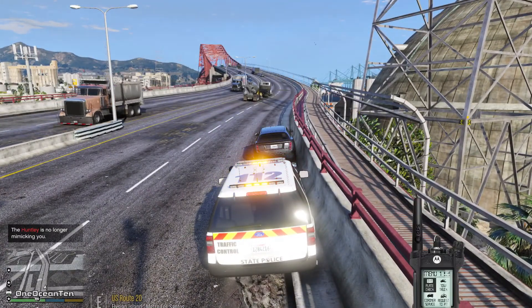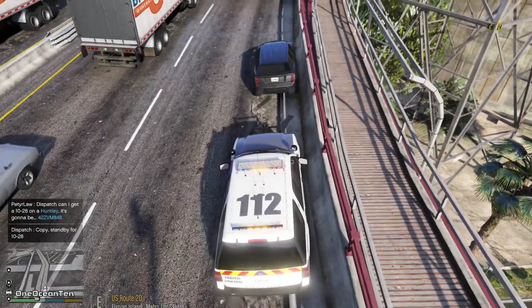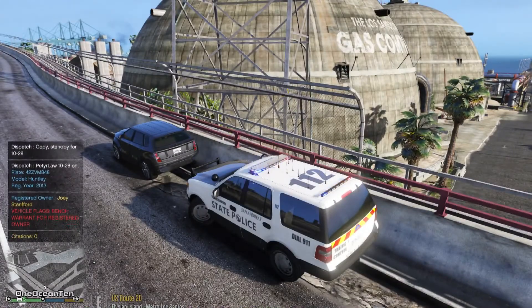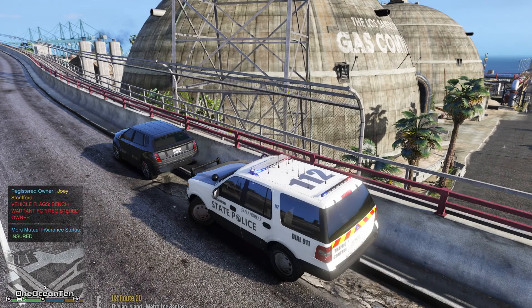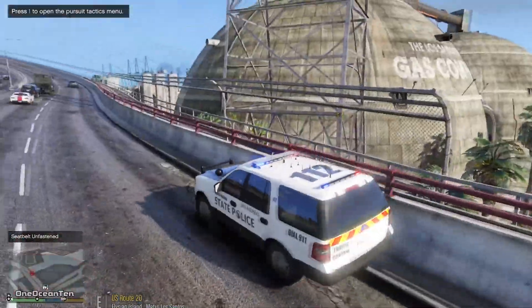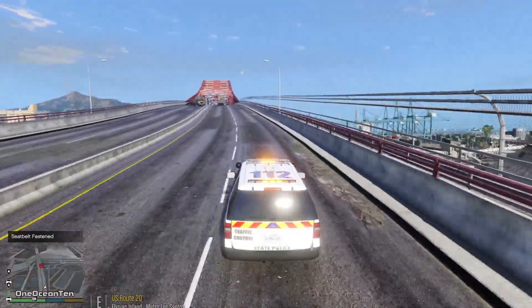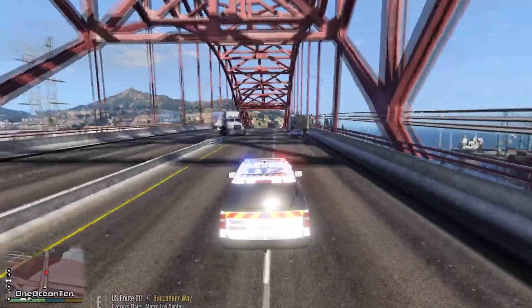I think we got this guy stopped. Let's get a plate check — Huntley 42 Zebra Victor Mary 848. We're going to be blocking traffic, but it is what it is. I got a bench warrant for the suspect — looks like they missed a court date. Joey Stanford with two F's. Let's go ahead and talk with him since he's got a felony warrant — we're going to be very cautious here.